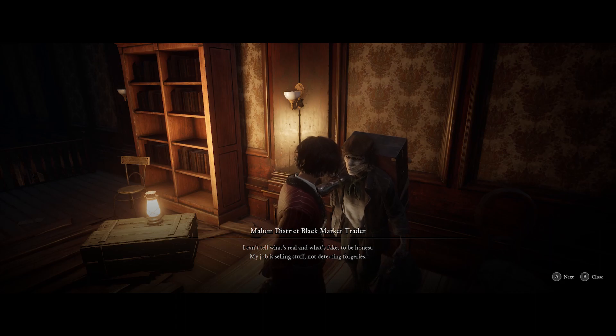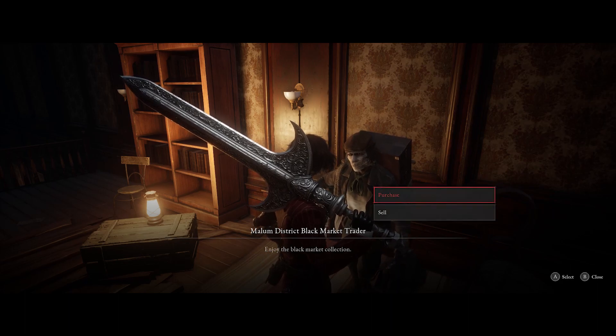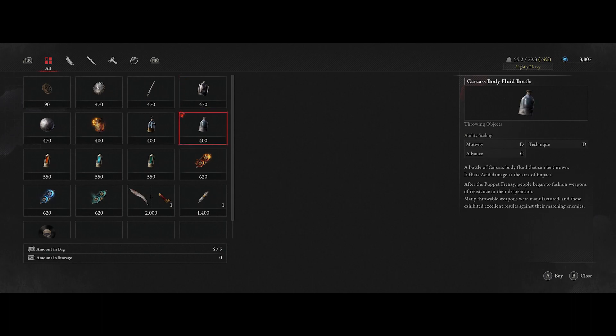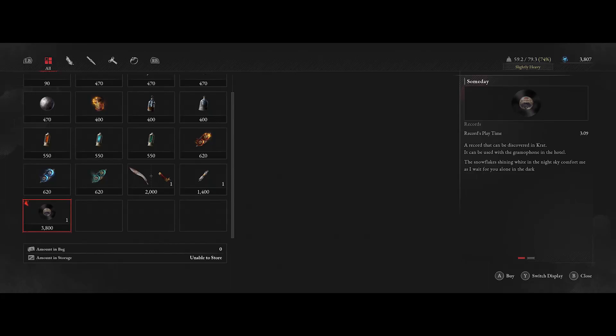If you're doing motivity, you're going to want the shot puts. If you do technique or a dexterity-style build, then you're going to want sharp pipes. Either way, buy this main item and also buy the body carcass grenades — these are extremely good against the Black Rabbit Brotherhood. Buy as many as you can afford; I'd suggest having a couple thousand credits. Get three to five of each and you should be great. That's basically the first step to beating this boss.